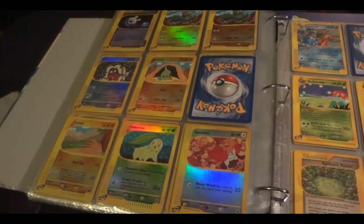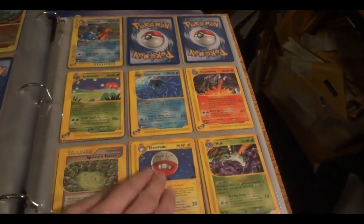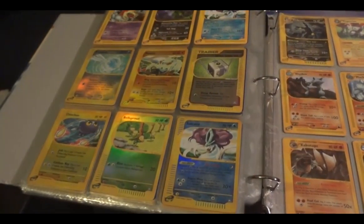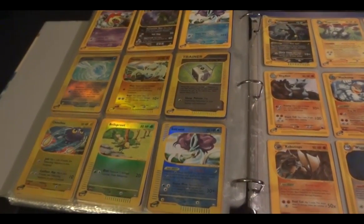Common and uncommon. Aquapolis. Azumarill is a hollow, the rest are rare. Reverses — actually those three are just regular rares as well. I don't think I have any rare reverses. These are just... no, Suicune is a rare reverse. I'm sorry.